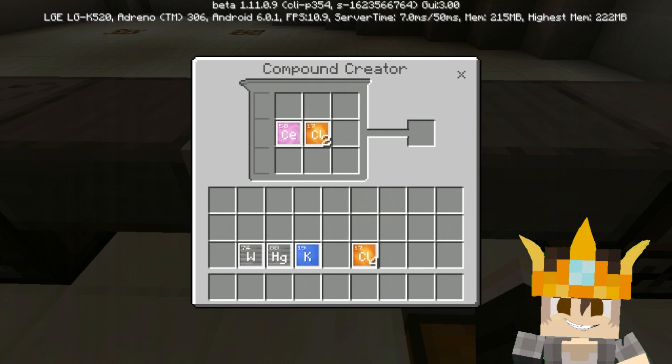In the compound creator, you need three of one element and six of another to create the compounds. Now you have a color blue compound. You only need two of this one to proceed.